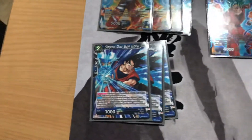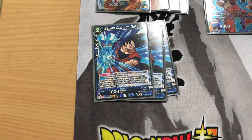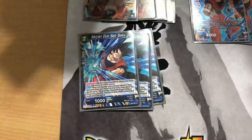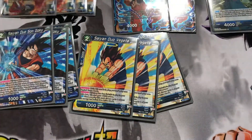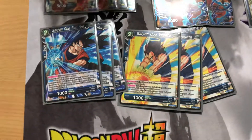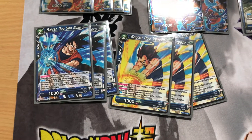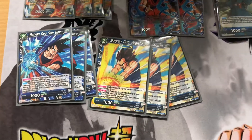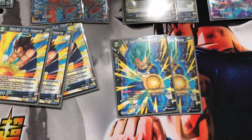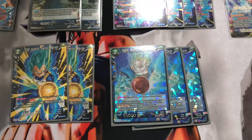Then we have three Saiyan Duo Son Gokus - the one that plays out the Vegeta from deck or drop. I use three; some people don't use any. I just like having a nice amount of attackers, a nice amount of skill cards at low cost, because the Vegitos are what power the deck. We've got two Vegitos from the starter deck.